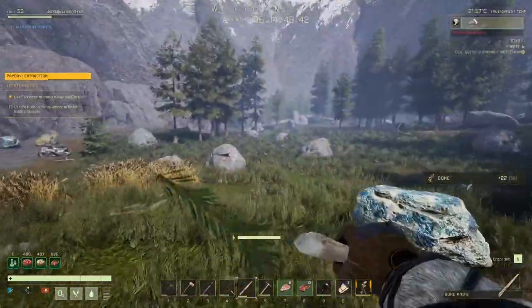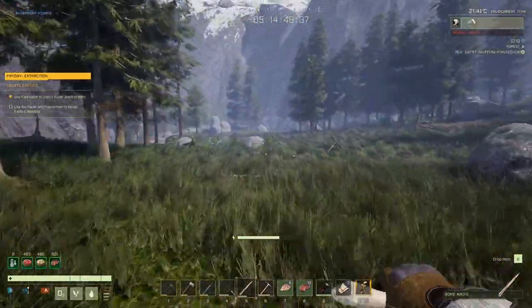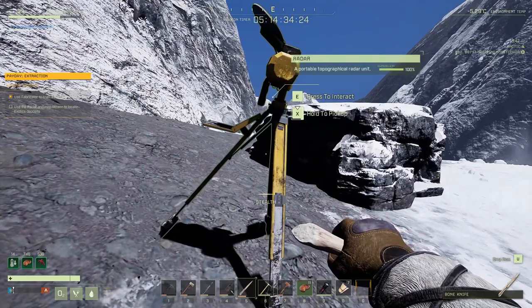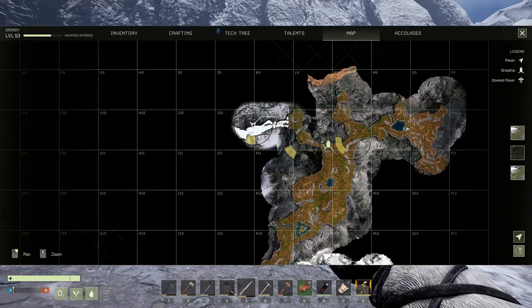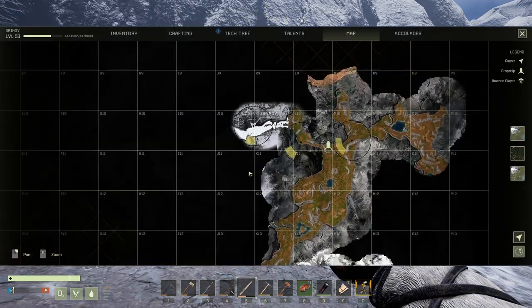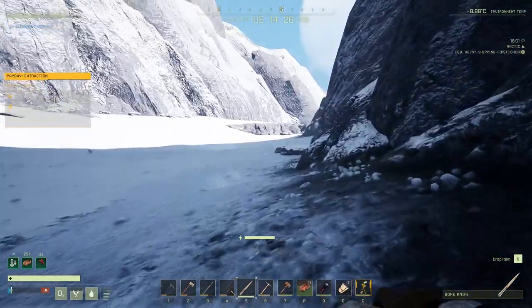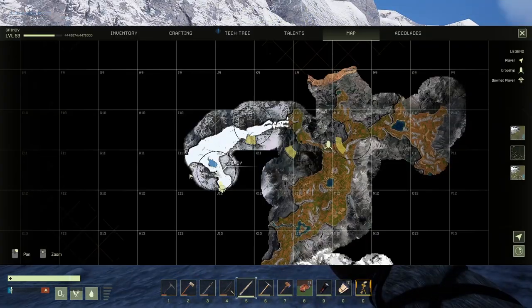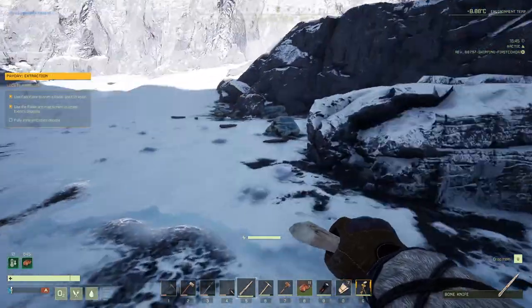I didn't bring the fabricator and all the materials to make the extractor on-site. Here we are doing another scan, closer to the exotics. It'll show you the actual exotics once you get close enough — you can see them in there. Now you can see it: that little green dot that looks like a cube — that's where the exotics are. We'll get a bit closer so you can see what they look like. It's visible there on the map.